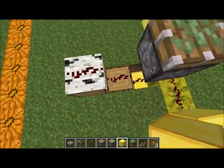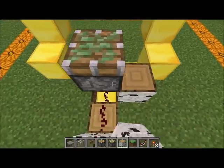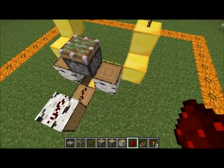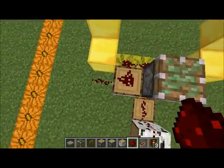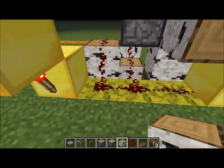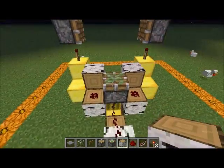Next we are going to place a block there and we are going to put a dust on each of them. We are going to want to cut this redstone signal here so we are going to place one on top of that and above that to stop that from getting in.